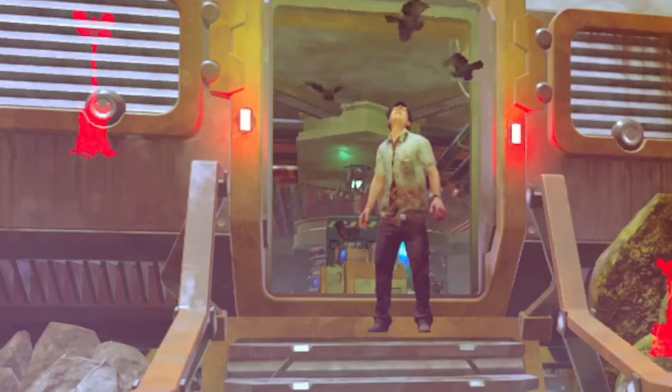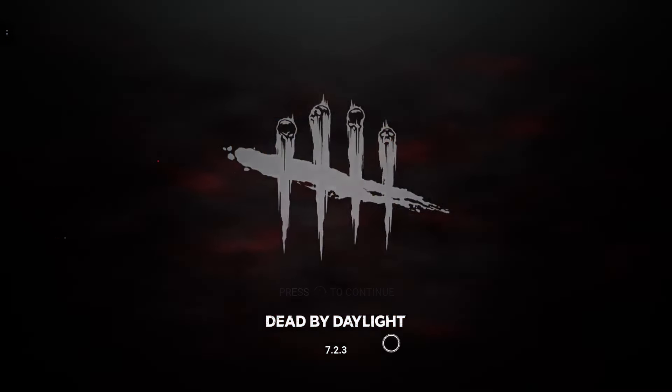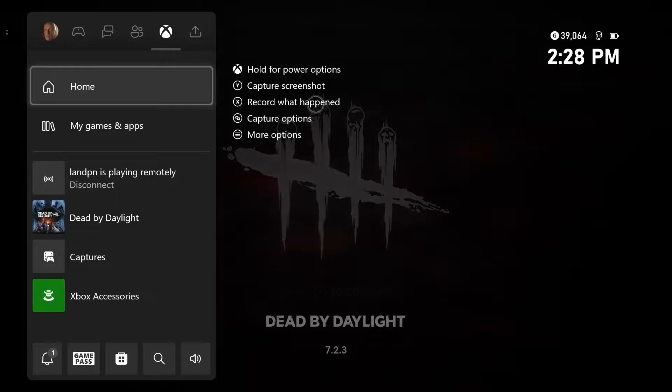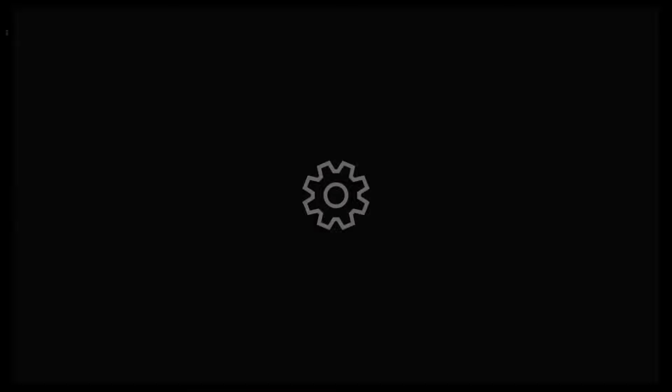Before we get into that, let's pull up the brightness test screen on Xbox. I'm sure there's a way to do it on PlayStation, but I've never had a PlayStation or a Switch, so I don't know if there's this kind of thing on Switch as well. This is just kind of an optional thing for Xbox users.